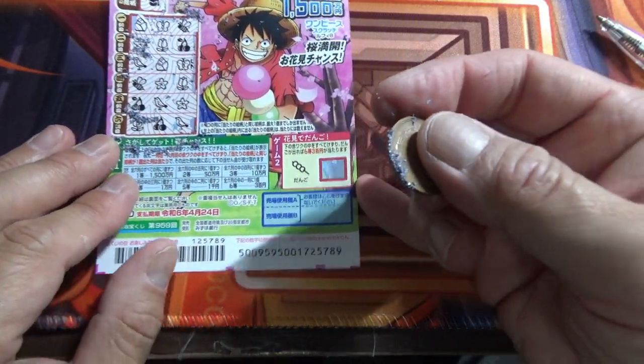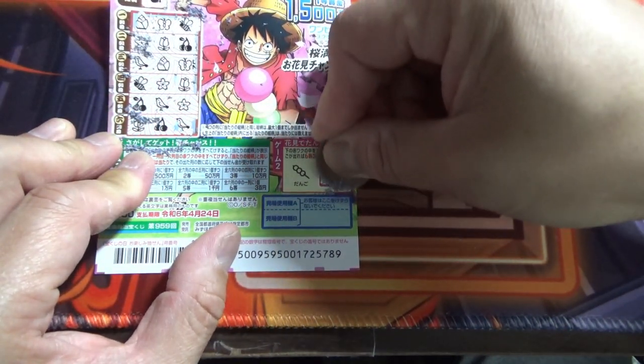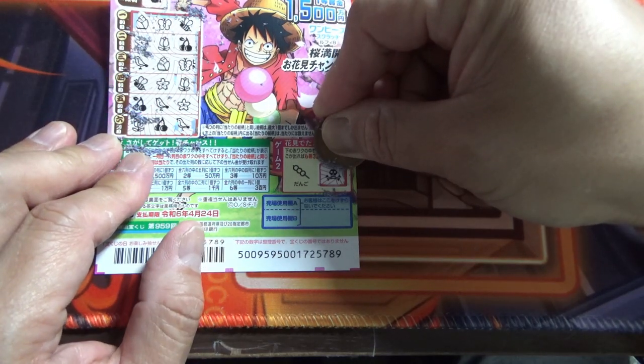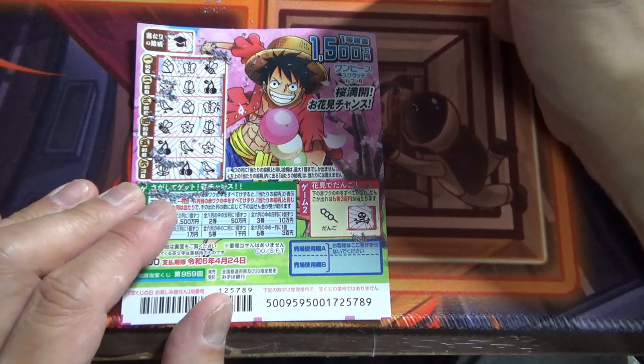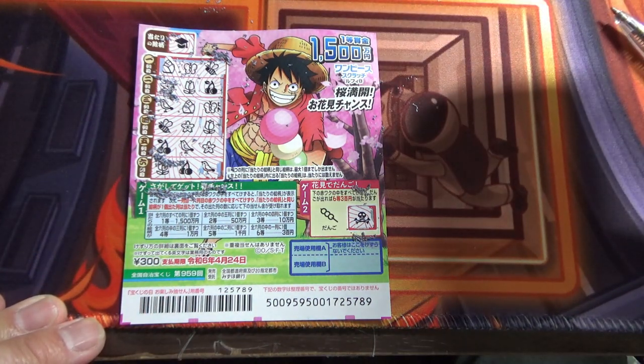Damn. Let's go to game number two. Nope, this is Hazure. This skull means Hazure — means you lose. So this is how to play this new One Piece scratch game for game 959. Thanks for watching. Like and subscribe to my channel. Bye.